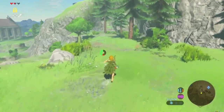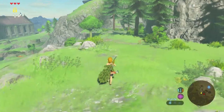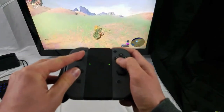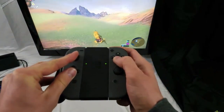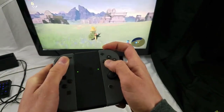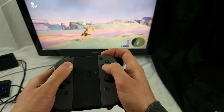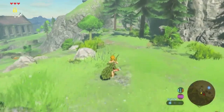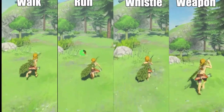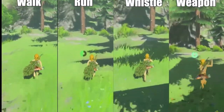Number 8: The Infinite Stamina Glitch. Have you ever run out of stamina in Breath of the Wild? Well, there is a glitch to fix that so you have infinite stamina. Basically, you go straight forward while pressing the whistle button and keep spamming B, and then you'll be able to freely run as fast as you would with stamina. You can run infinitely without any stamina meter, which is way better than all the other methods for running.